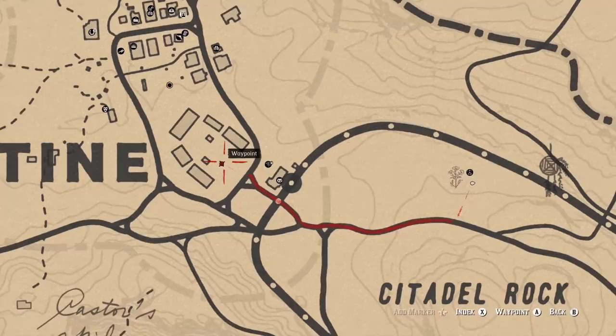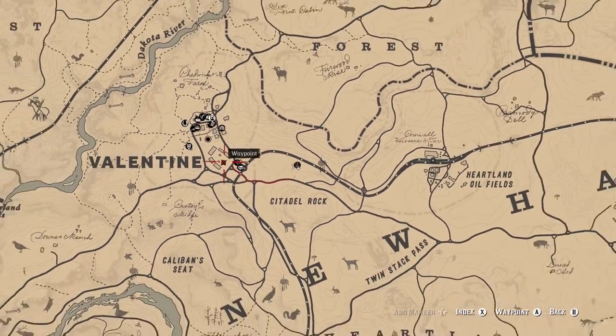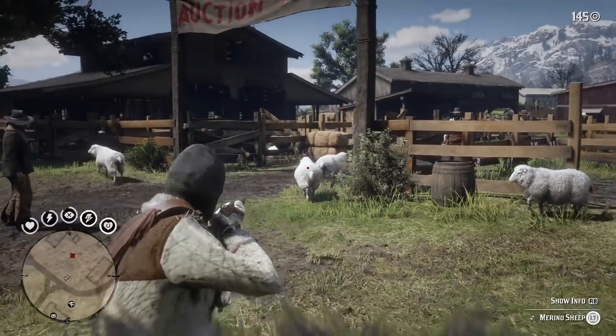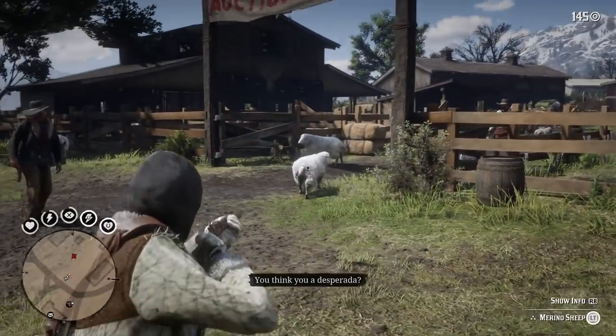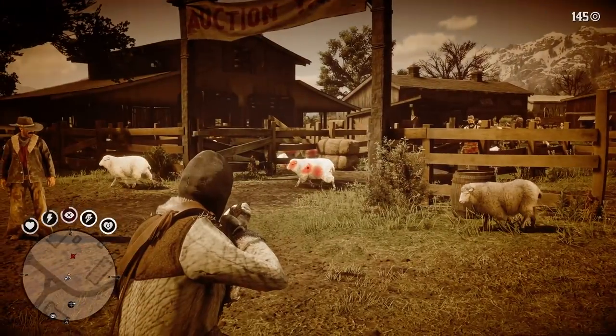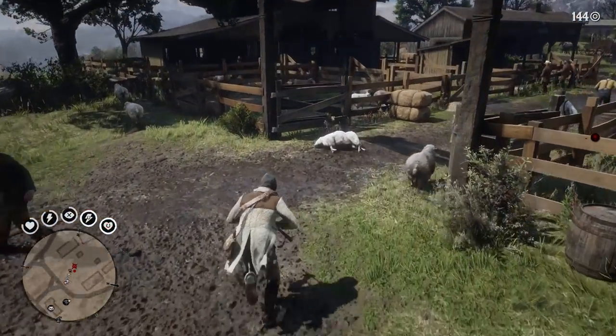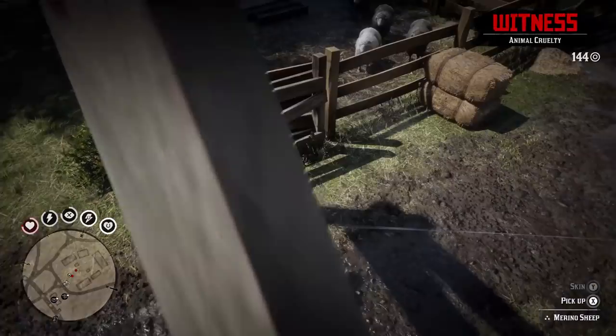Similarly, we can find sheep right here in these pens in Valentine. Kill one with any rifle using standard ammo to get its perfect hide. Remember that if you kill any farm animal like goats or sheep, the law may come after you, so be sure to get out of there before they kill you and you lose your hard earned hide.